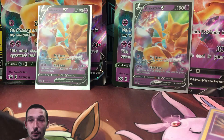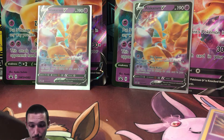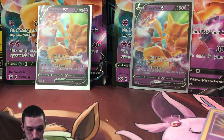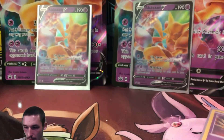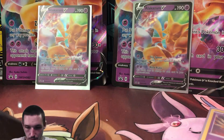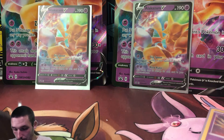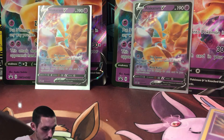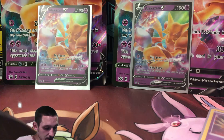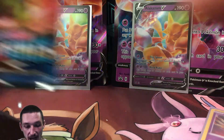Thank you guys for waiting so patiently. We are going to be opening up two Alakazam V-Boxes. I have already opened them up, as you can see. Here is code card number one and here is code card number two. We're going to compare our two packs and see which one comes out victorious. We're going to open up Darkness Ablaze last, followed by Vivid Voltage, Rebel Clash, and Battle Styles. We're going to go pack for pack, everyone.